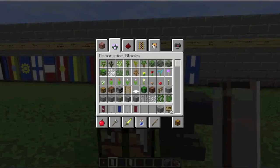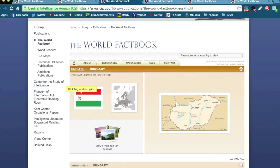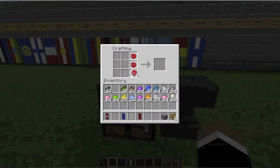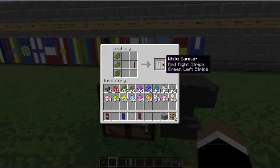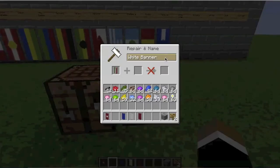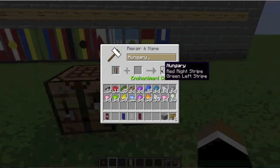The next country on our list is Hungary, which is simply a white flag with a red stripe and a green stripe. Hong Kong was in Asia, and Hungary is in Europe. It's just red on top and green on the bottom. So we take the flag, put red on top, grab green and put it on the bottom — and that was it. That was Hungary. We throw it up here, rename it 'Hungary,' and Hungary is done.